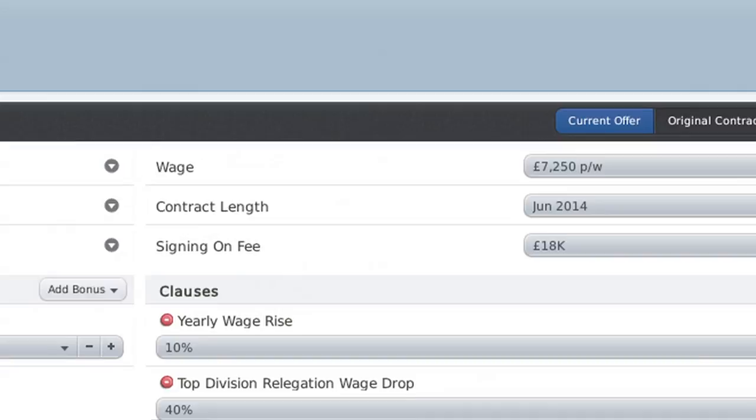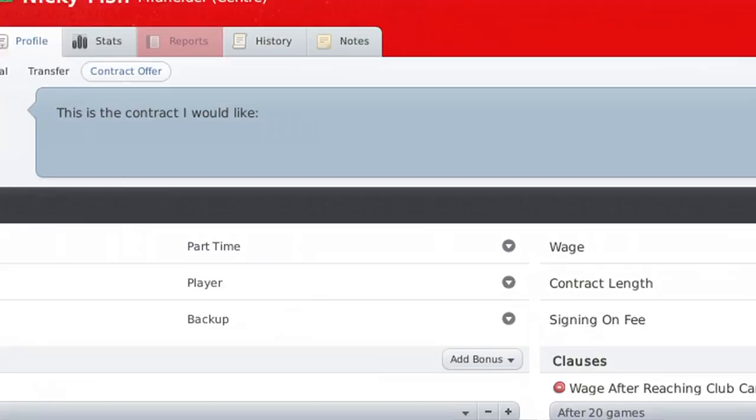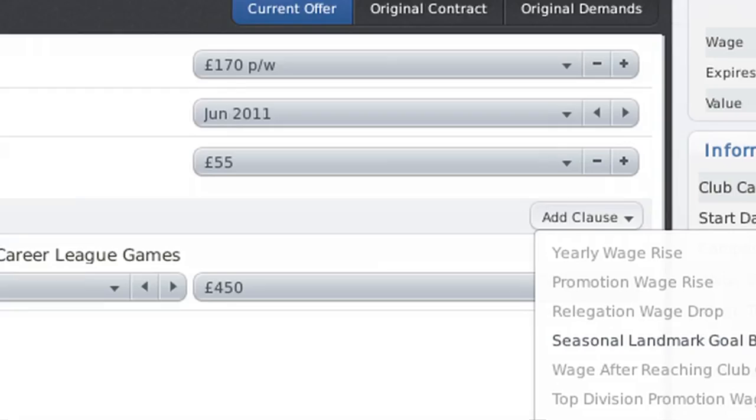There are five different types all in all. And we've worked with a bunch of agents and chief executives from inside football to not only come up with the characters themselves and the types of agent that you have, but also to come up with a host of new contract clauses. For example, you can now offer to give players bonuses if they make it into the team of the year. You can offer them minimum fee release clauses if a big European club comes in for them. There are about a dozen new contract clauses in there.